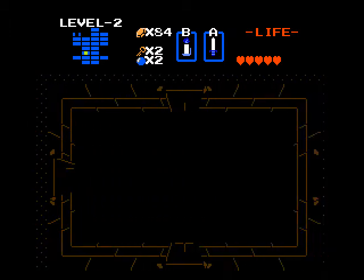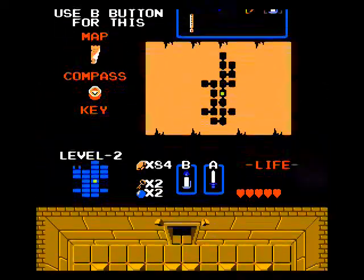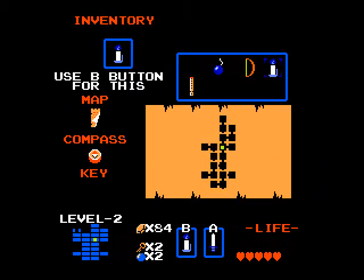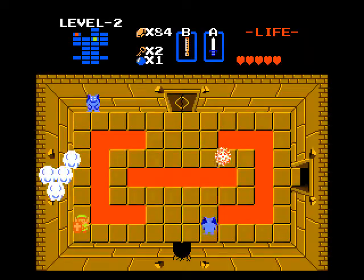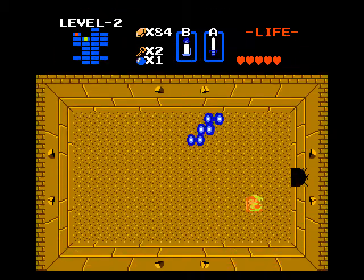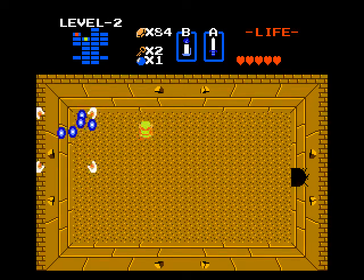All right, backtrack again - yep, coming through this room. Moving bunnies. I think we gotta go up and then bomb the left wall to get to that other room. Yep, gonna be over here. Yep, boss key's gonna be in here - what do we gotta deal with first? Oh boy, level two moldworms! Yeah they move a little faster than the regular moldworms but the white sword's gonna heat through them. Kind of glad I got the white sword first. Yay, boss key - now we're ready for the end.